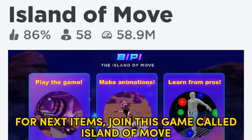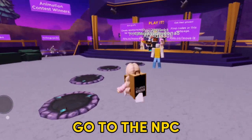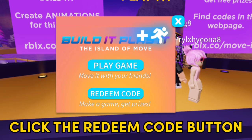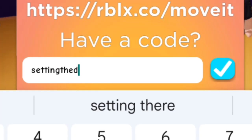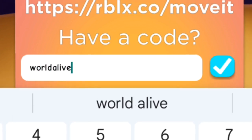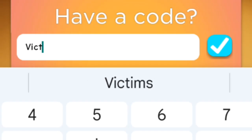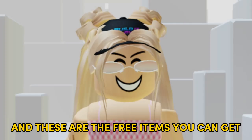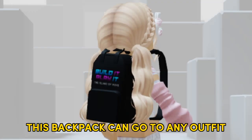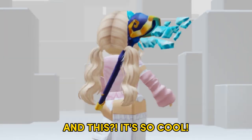For the next items, join this game Collab Island of Move. Go to the NPC, click the Redeem Code button, and follow what I type here. And these are the free items you can get. Look at the cutie — all looks good on my avatar. This backpack can go to any outfit, and this one is so cool.